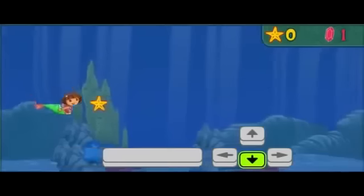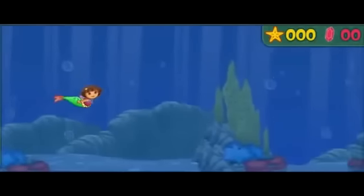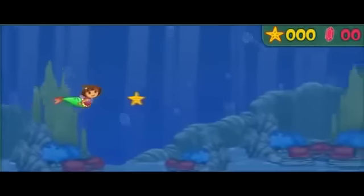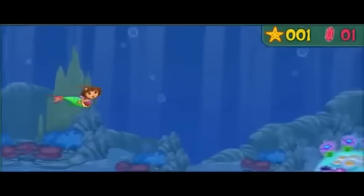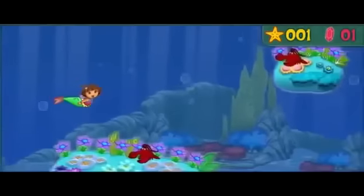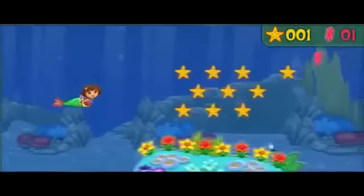Swim over to them to collect them! You can see how many you've collected here. Are you ready to get started? Great! Here we go! Starfish! Swim over to them! Mira! A sea gem! Lobsters! Langostas! Watch out! Press the space bar to send an underwater wave to keep the lobsters away! Muy bien! A bubble geyser — that will push us off!